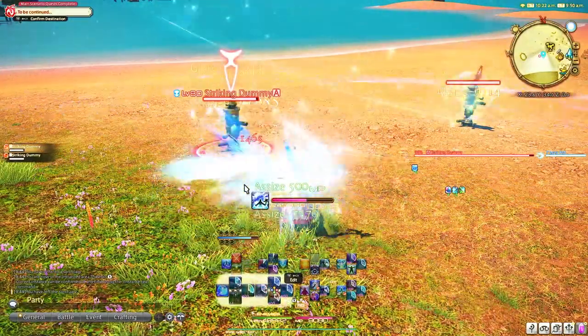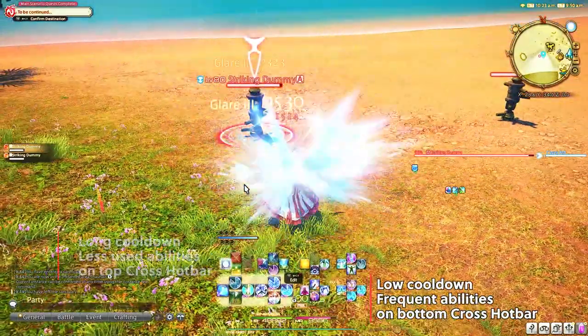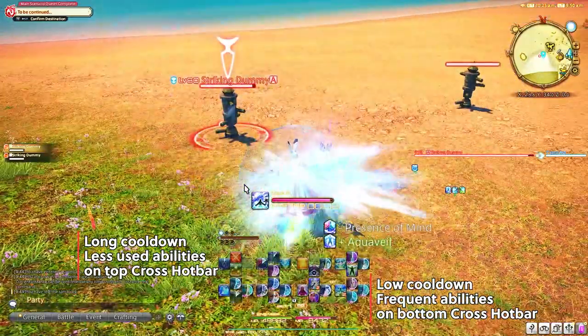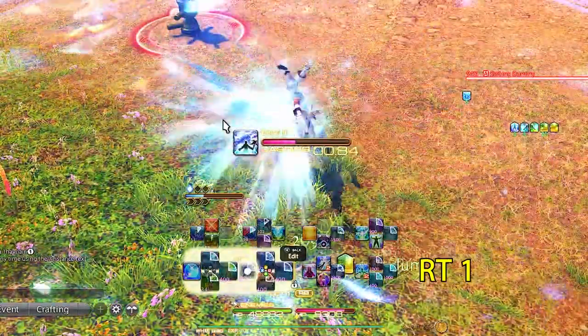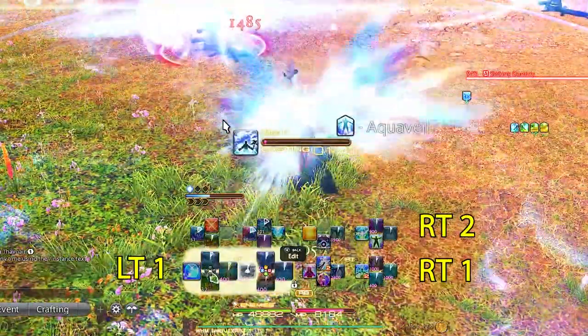I build these with the mindset of having the most important abilities with low cooldowns on the bottom cross hotbar for ease of access, and longer cooldown abilities on the top cross hotbar. I separate these into four sections in my head: Right Trigger 1, Right Trigger 2, Left Trigger 1, and Left Trigger 2.